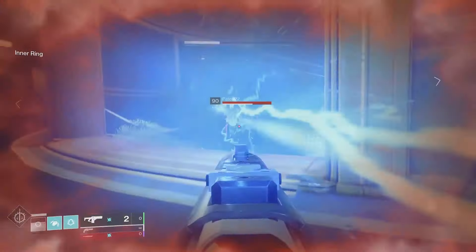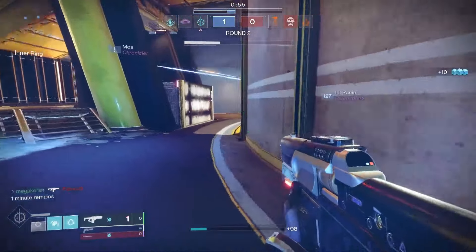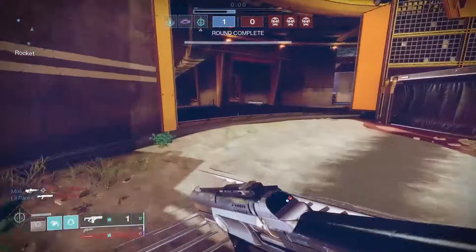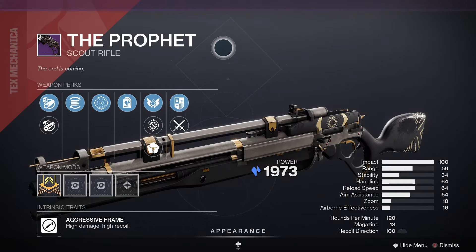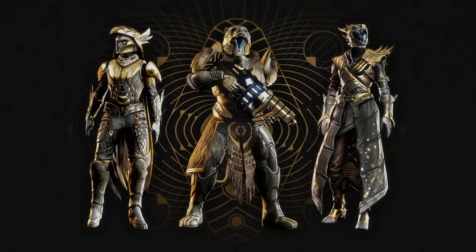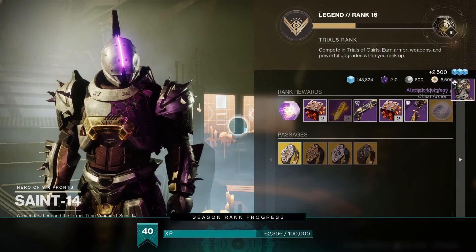Rank up to earn armor, weapons, and powerful upgrades, plus you get Trials Engrams while you are playing Trials. The Episode 1 Echoes Trials loot includes the Eye of Sol, the Incisor, the Summoner, the Prophet, Shaora's Wrath, Aisha's Care, and also the Fused Aurum armor. Win rounds and rank up at Saint-14 in the tower to get even more rewards.